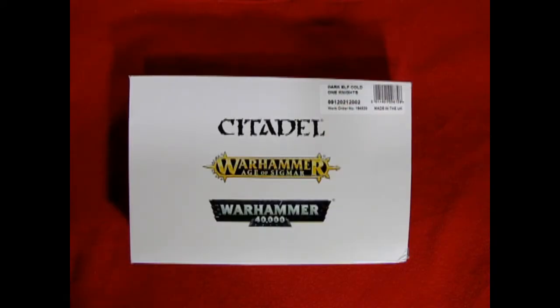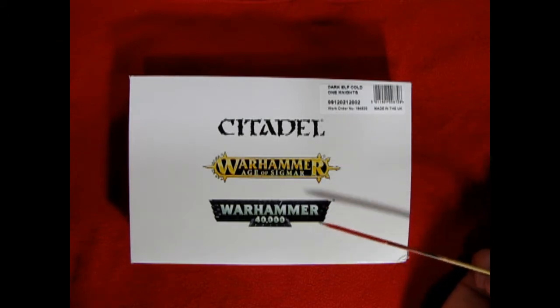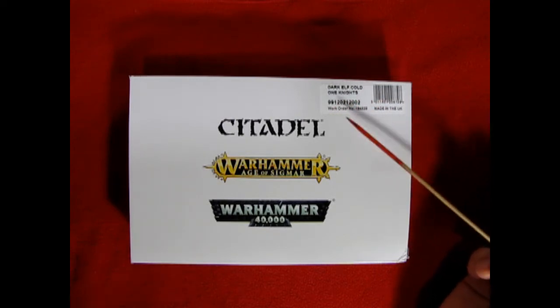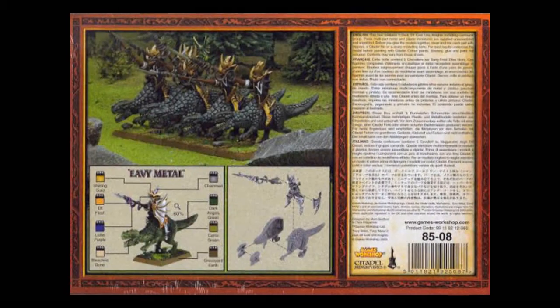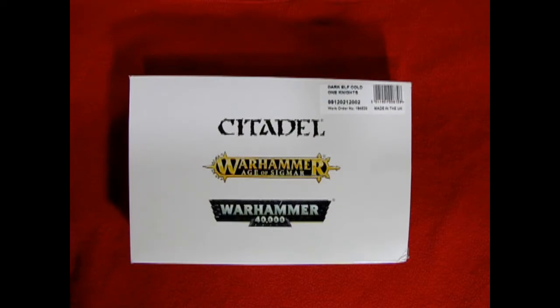Now unfortunately when you order a box of Drakespawn Knights, this is what you get. You get a white box that says Citadel, Warhammer Age of Sigmar and Warhammer 40k, and we still have a Dark Elf Cold One Knight sticker on here, which of course is from Warhammer Fantasy 8th Edition. What you used to get instead of this box is a box that looked much better. Wouldn't that be a lot better to see in your mailbox instead of just something generic? But anyway, let's pull this thing open and see what's inside.